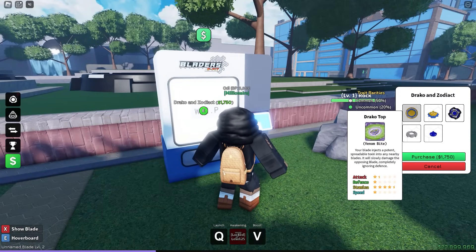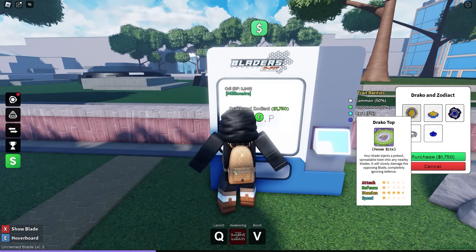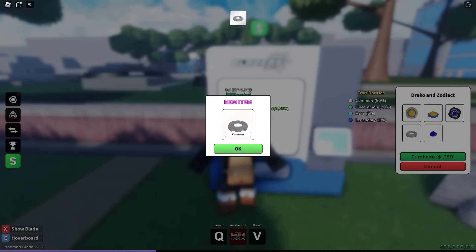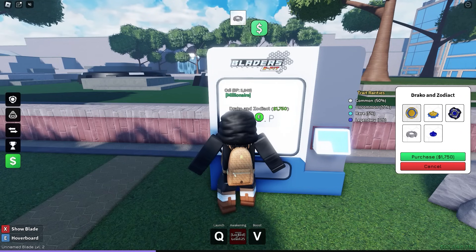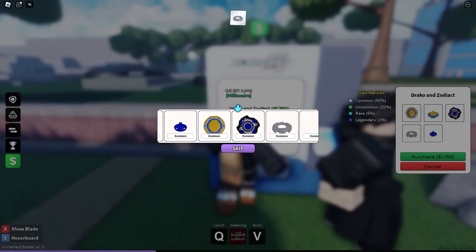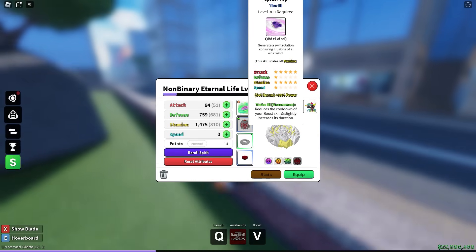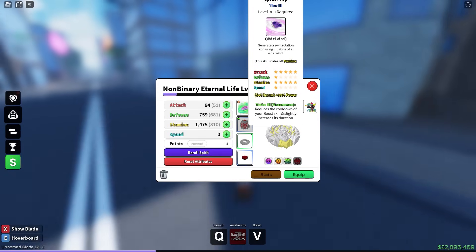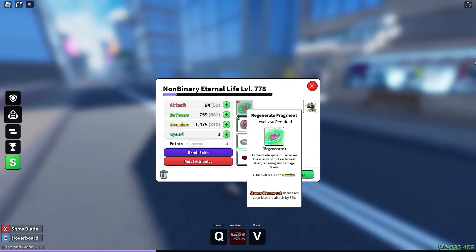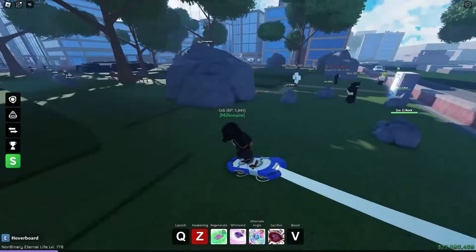These boxes each give you a different set of beyblades you can roll for — like here is the Zodiac and Draco box. If you purchase it, you get a random part — I just got a Zodiac middle. It's basically like gambling. Everything has a chance of dropping with a trait. For example, I have a trait for Turbo here that reduces the cooldown of my boost skills and slightly increases its duration, and another trait that increases my blade's attack by five percent. So fighting trainers and leveling up is definitely worth it.